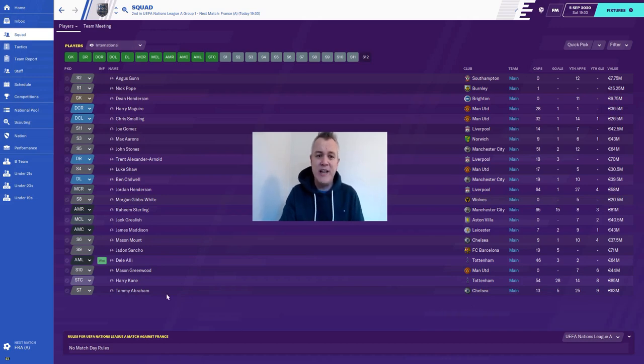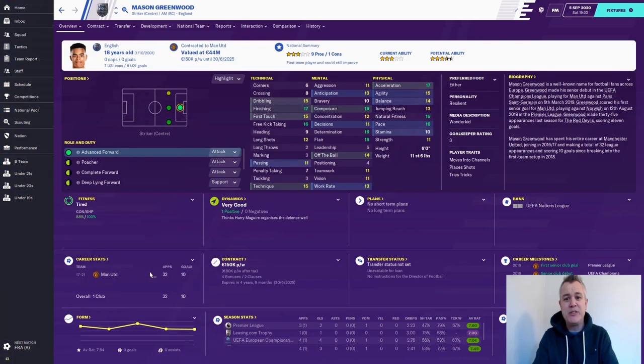The big one - the observant among you will notice there's no Marcus Rashford, but Mason Greenwood is in there. Mason Greenwood has earned this call-up, he's keeping Marcus Rashford out of the Manchester United team. He's a wonderkid, he's having a good season - he's doing really really well for them.